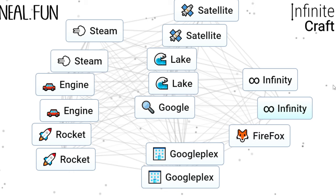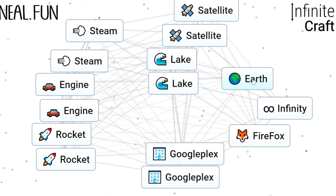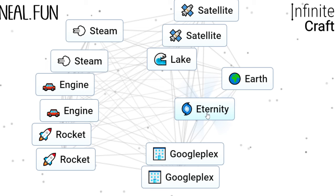You can also add an earth to your Google to get nothing — I'm just playing around at this point. Let's do: earth, infinity gets planet; Google with planet gets earth; Firefox with lake gets phoenix; infinity with phoenix gets eternity.